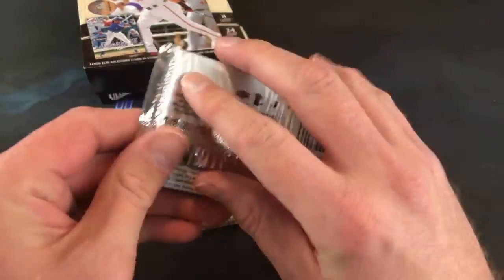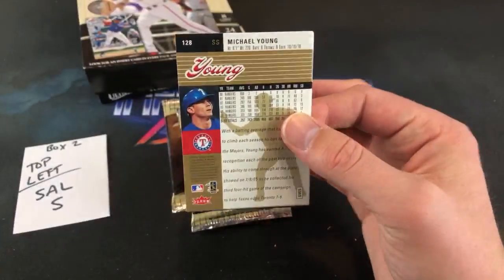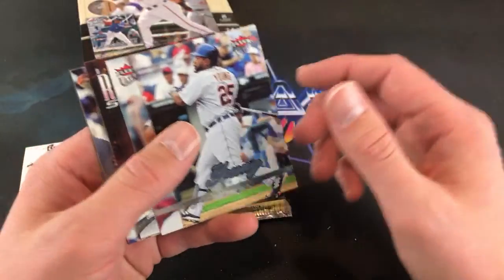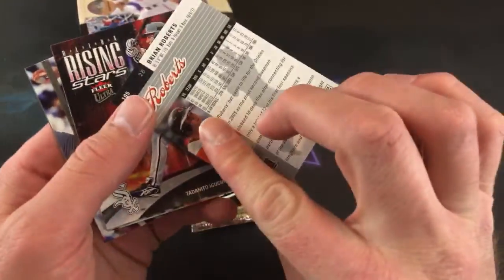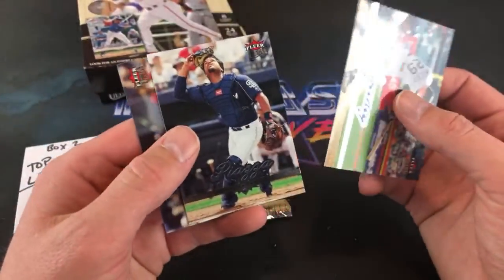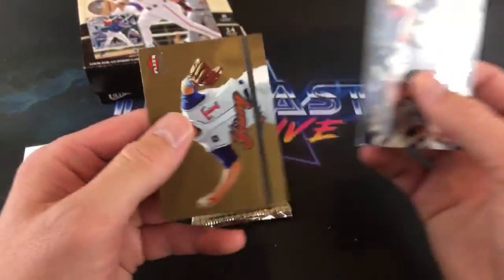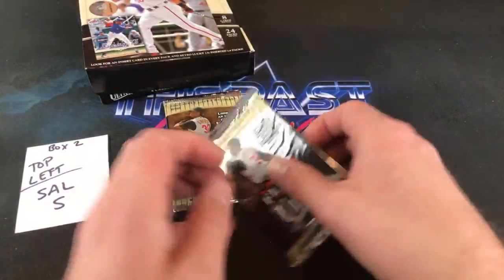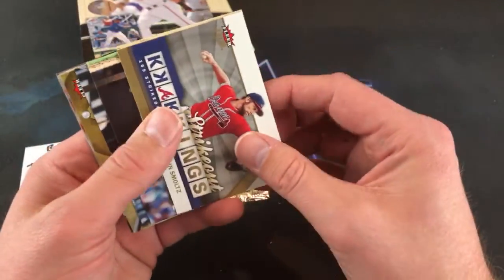Several nice ones in there — three packs left for Sal. Jamal says Mo was a stud — yeah, all about him back in the early 90s. Hideki Matsui RBI Kings, Dmitri Young, Iguchi Rising Stars again, a couple repeats — repeat Piazzas, Chris Carpenter. Michael Young is the Gold card. Taking us to the last two packs of the second box. Smoltz Strikeout Kings.